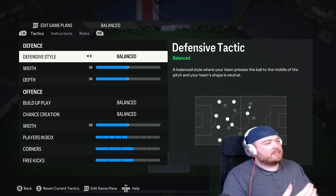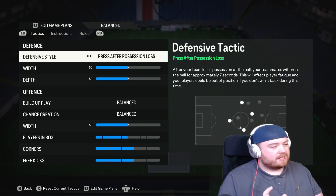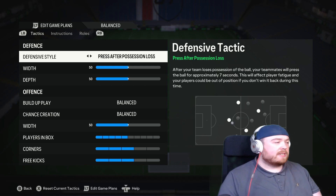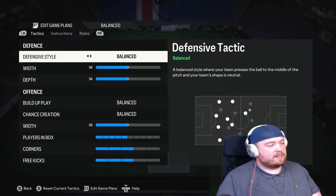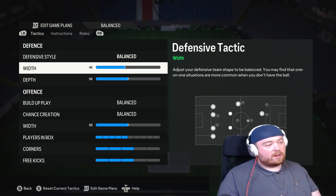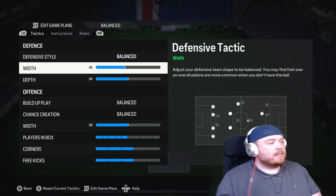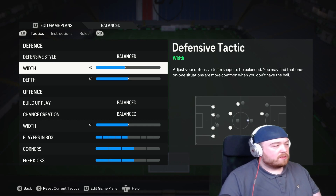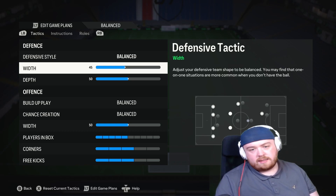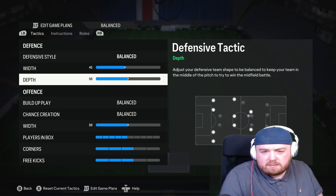The defensive style is on balance — nothing too crazy. I would be tempted to try press after possession loss, really just to try and win the ball back. But for me, I've just been using balance, it's something I personally get along with very well. The width is on 45. Especially in FC24, I've been able to find my comfort zone with that. It feels a bit narrower so I don't leak through balls, but not too narrow to where I'm getting killed down the line by wingers. It's a nice middle area that just helps defend my box.